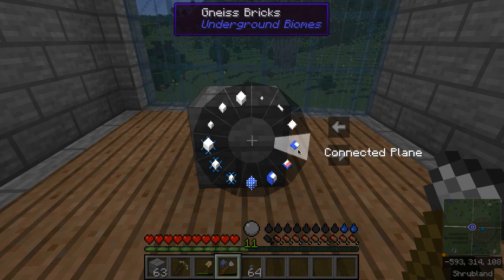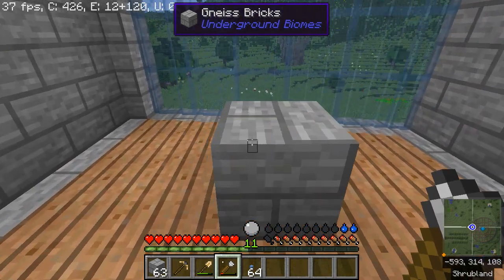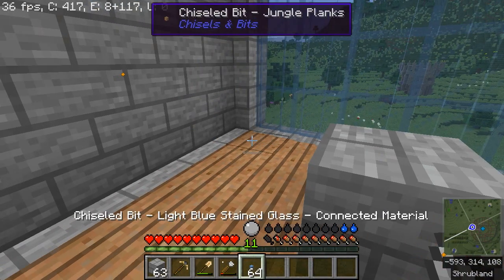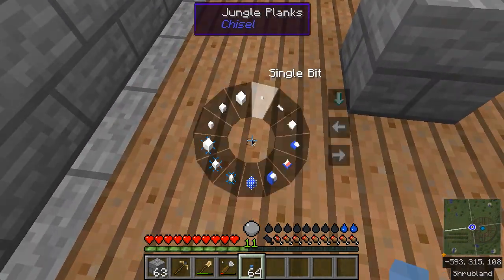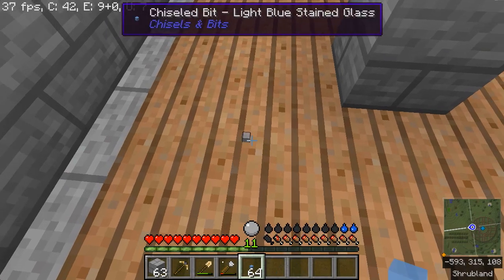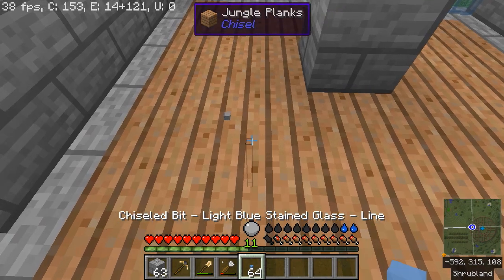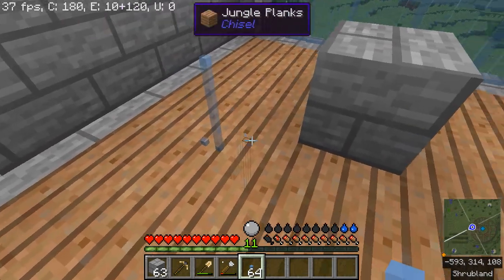So in this case it's just one single bit — a 1/16th chunk of a block. There's also a whole line, a whole plane, or a connected plane that extends whatever surface you click on. When carving, this carves off whatever you've selected. With bits in hand it lets you place them down, and you get the same menu whether you're carving or placing. A single bit can be dropped anywhere by right-clicking like placing a regular block, and a line mode places a line on whatever surface you're pointing at.